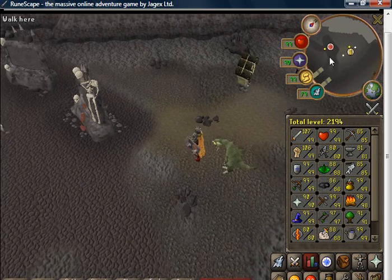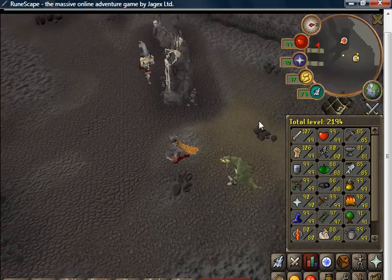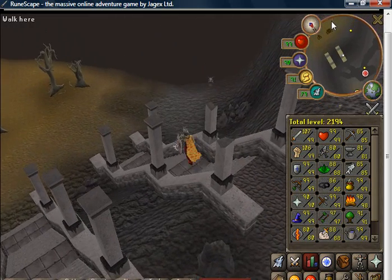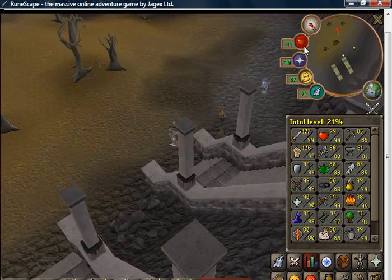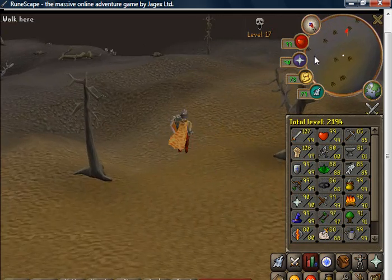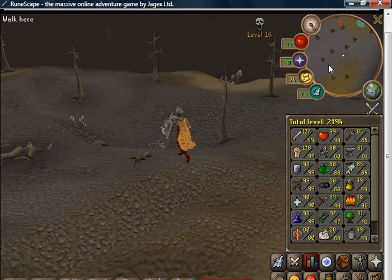You start off at Bounty Hunter Bank and run this way. You're gonna be using the Chaos Tunnel, so once in a while — not very often — it'll teleport you to another location. So if you need to, just bring a Games Necklace if you haven't memorized the Chaos Tunnels.